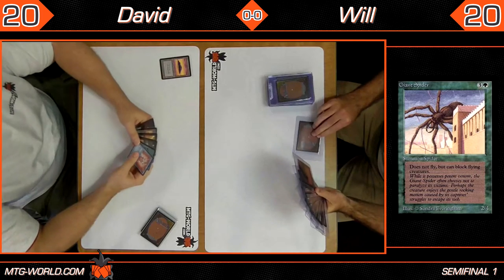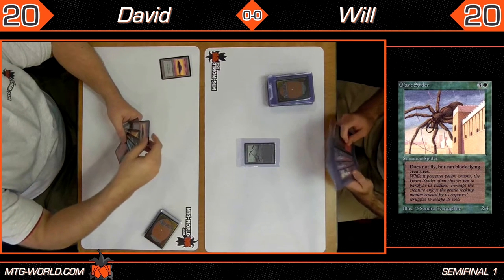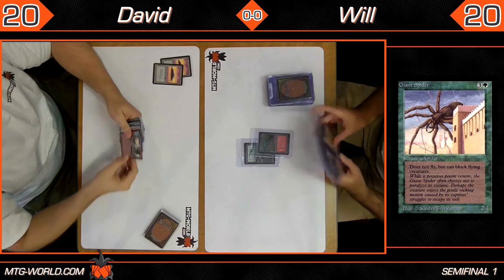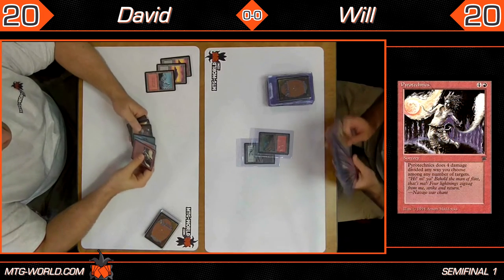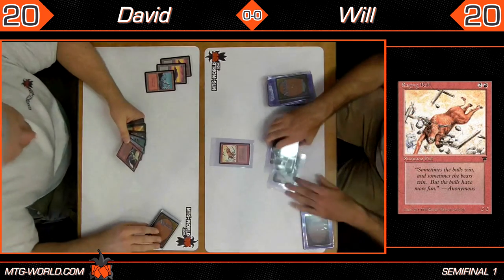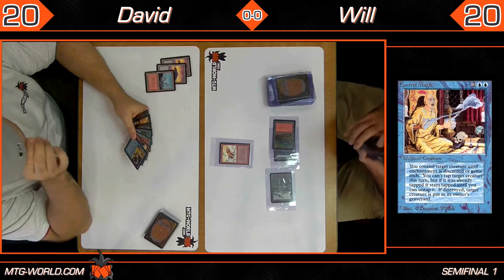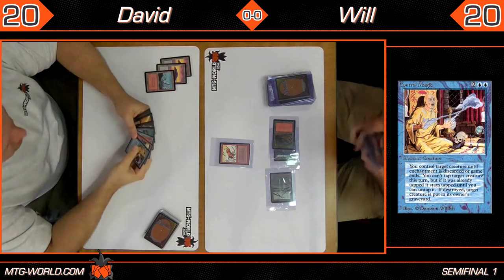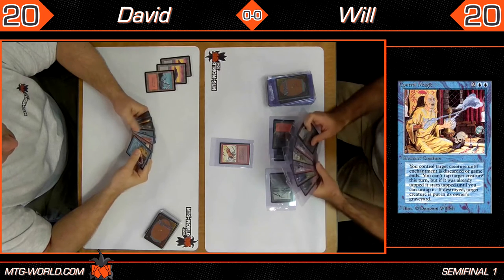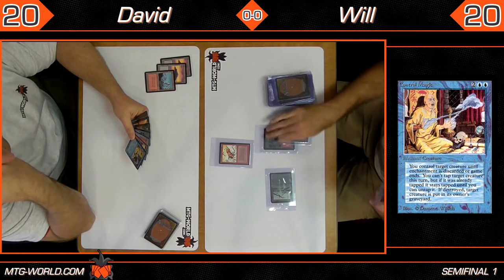Will elected to draw. It seems after the quarterfinals players figured out that this is a drawing format. A couple rounds of land-go. We got our first action: a Raging Bull, a 2/2 for three mana. And there's a Control Magic off the top for David — probably the best uncommon in the format. They sure don't print cards like that anymore. Back in the old days creatures were way too weak and spells way too strong. Even Mind Control, which costs one more mana than Control Magic, hasn't been reprinted since M12.